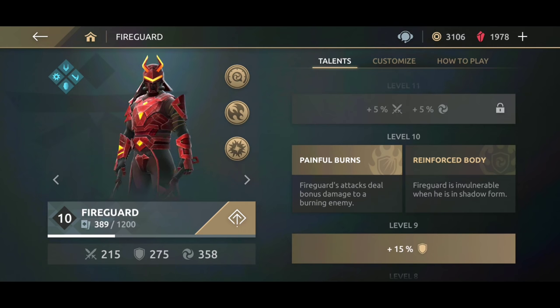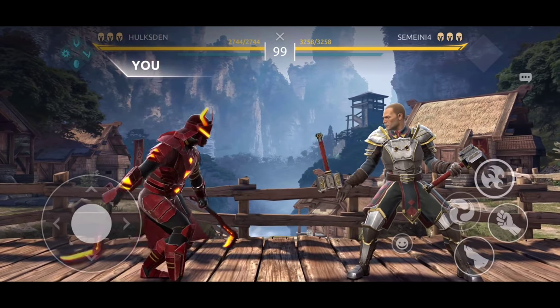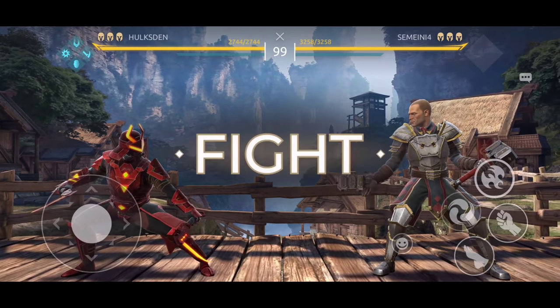Reinforced Body is gonna make you invincible when you enter the shadow form. We shall begin with Painful Burns — all you have to do is spit fire on the opponent and then attack them immediately; you'll be doing so much damage. Let's see what that skill is all about.